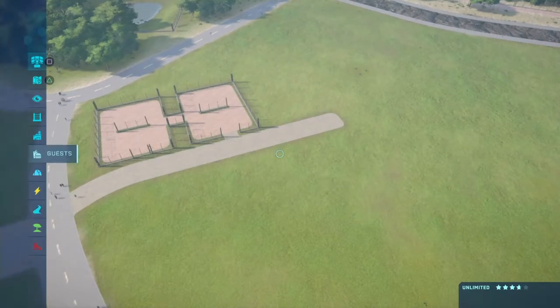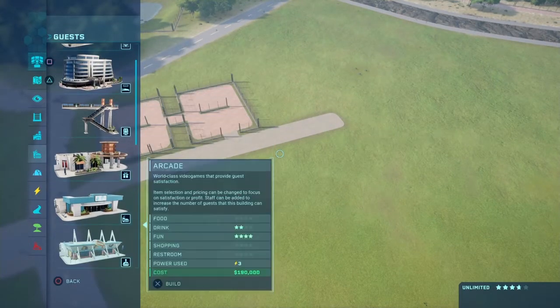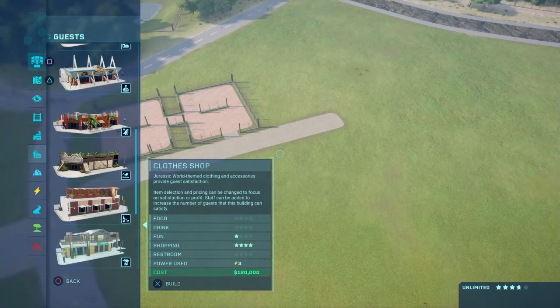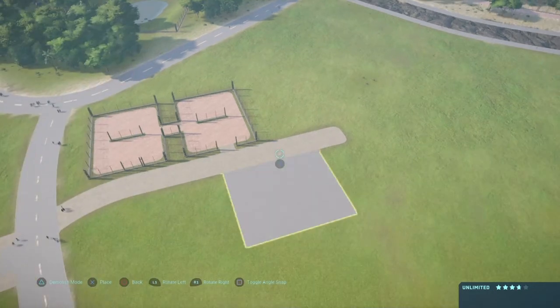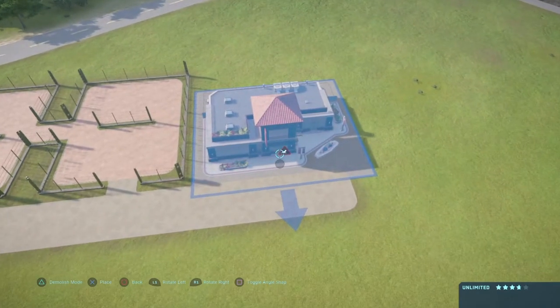And we will have two guest facilities - only two because, well, this is a park. If we had Mixed Eras, I would definitely be using the Jurassic Park buildings because they're so much smaller, but these are so bloody huge.